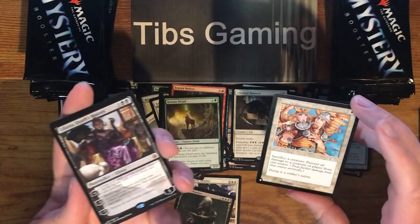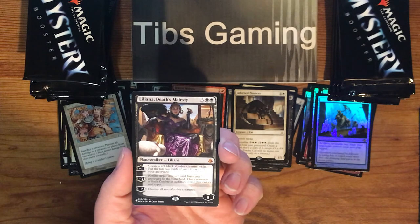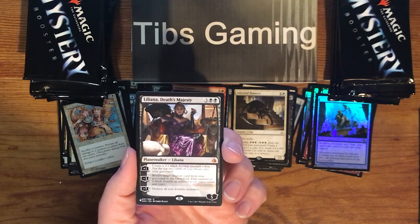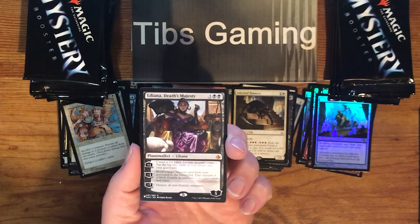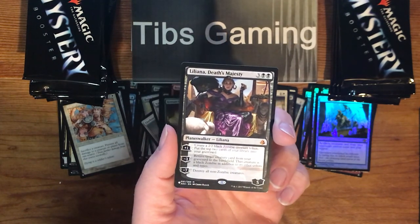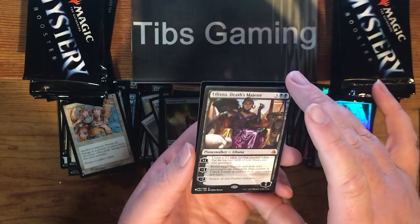Another mythic — Liliana, Death's Majesty. Three generic, two black, for a planeswalker with five loyalty. Plus one: create a 2-2 black zombie creature token and put the top two cards of your library into your graveyard. Minus three: return target creature card from your graveyard to the battlefield — that creature is a black zombie in addition to its other colors and types. Negative seven: destroy all non-zombie creatures. Liliana cards are always fun.